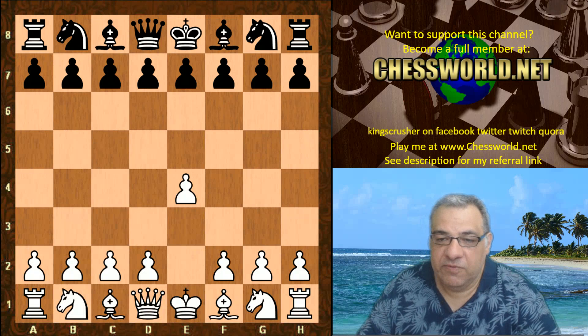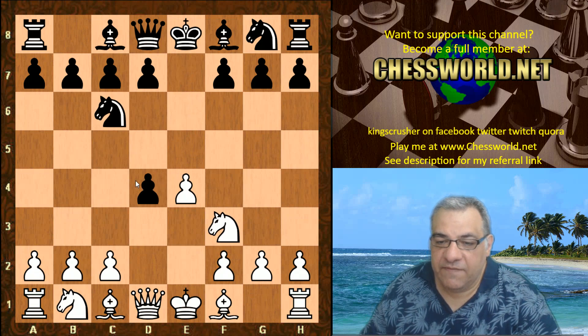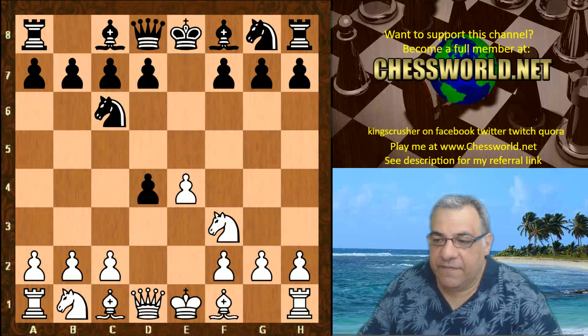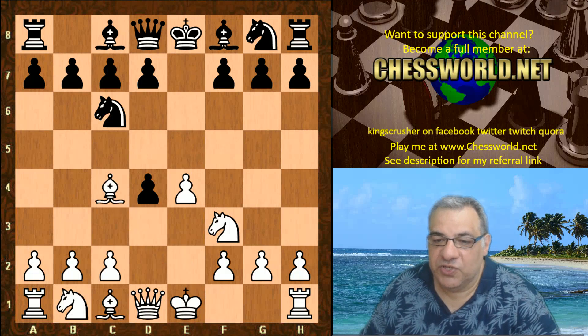Leela Zero playing black plays e5, Nf3, Nc6. We have what starts to be the Scotch game, but instead of taking on d4 we have the extreme end of aggression with Bc4 — the Scotch Gambit.